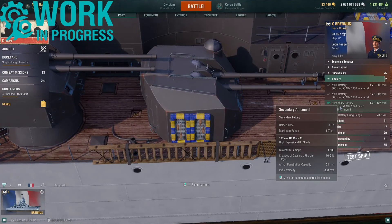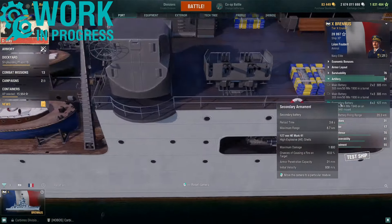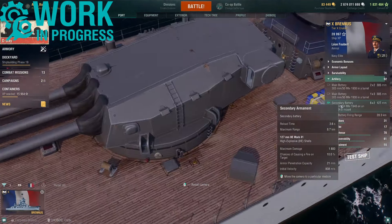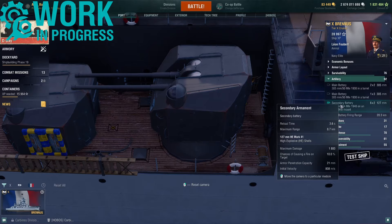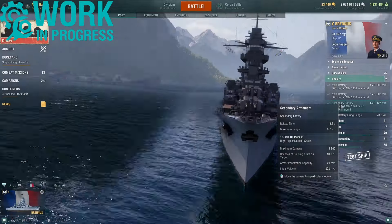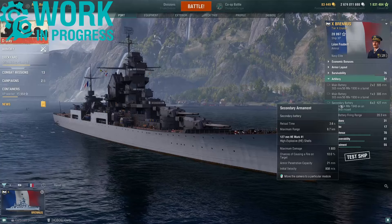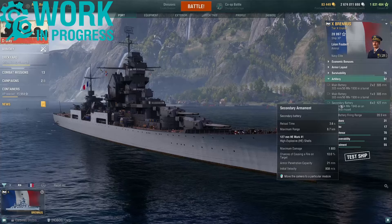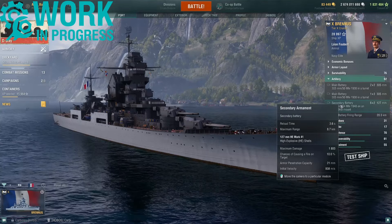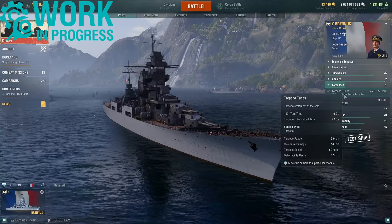Brennus also comes armed with a secondary battery in the form of 12 127 millimeter guns in six twin mounted turrets — three on each side. They have a reload time of 3.6 seconds firing high explosive shells, with a base range of 8.7 kilometers, 1,800 max damage, 10 percent fire chance, can pen 21 millimeters of armor, and a shell speed of 808 meters per second.